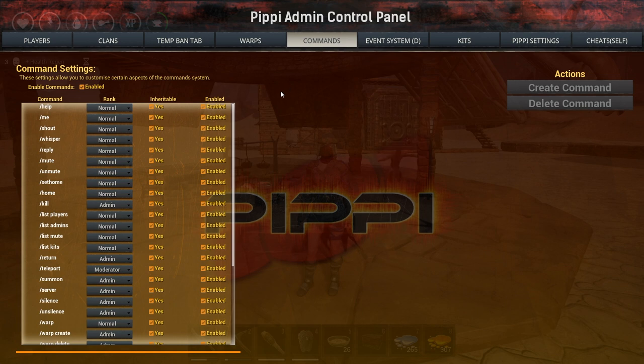Another system within the Pippi mod is the command system. Here you can set up and modify commands, and control who can use them. For example, the help command is a normal rank command, but you could set it up so only VIPs, moderators, or admins can use it. We'll come back to that once we've checked out the player system where you can set up ranks. The whole command system can be enabled or disabled, and commands can be configured for certain ranks or toggled individually.